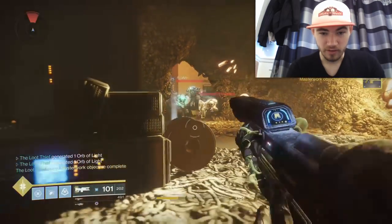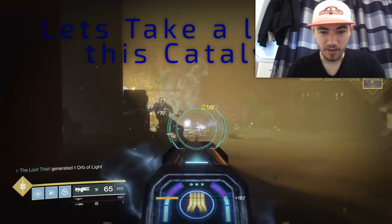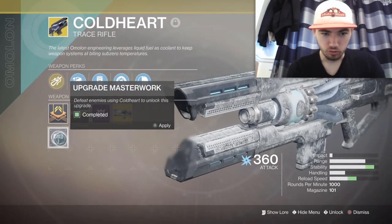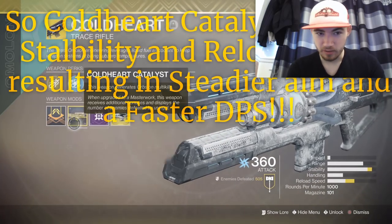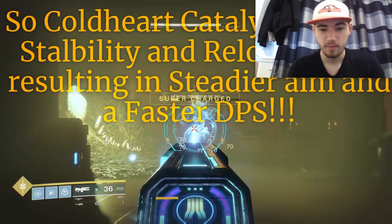It's about 5 kills per 1% I think on Thralls — it's different on every enemy. Let's take a look at this catalyst and see how it's really different from the normal Kodak. Let's apply this upgrade — oh my god! Stability and reload speed — the Kodak catalyst gives more stability and reload speed, resulting in Steady Rounds.